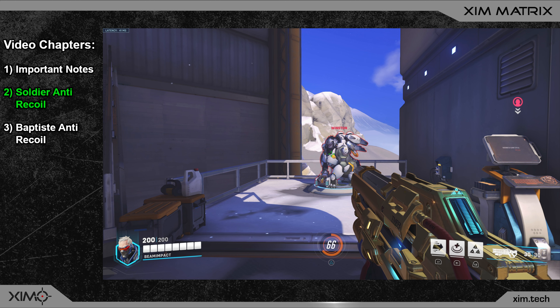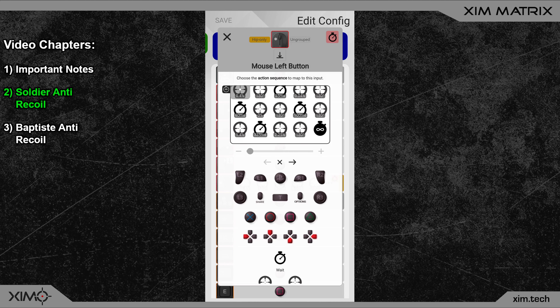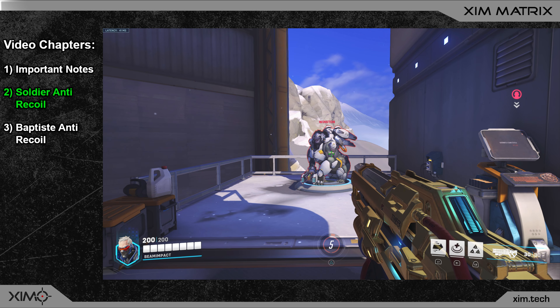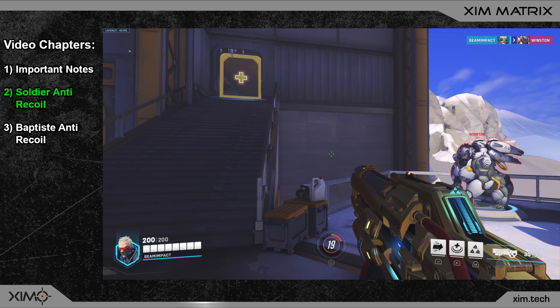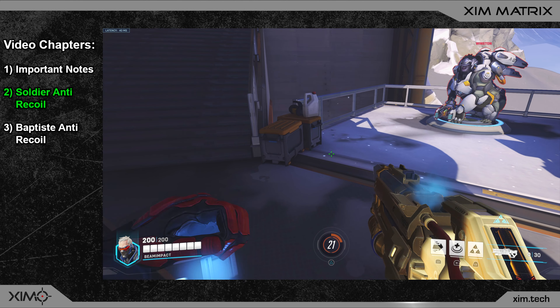To handle the aim assist slowdown, all magnitudes in the smart action must roughly be doubled. Back in the Xim Manager you can see the smart action with the adjusted magnitudes. The copy-and-paste code for this smart action is under link 2 in the video description. The wait actions and angles are the same — just the magnitudes have been increased. Testing on Winston, the recoil is once again perfect, but when I move my crosshair out of the aim assist bubble the crosshair moves down because the aim assist slowdown is no longer present.